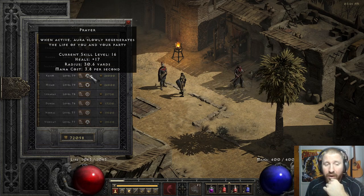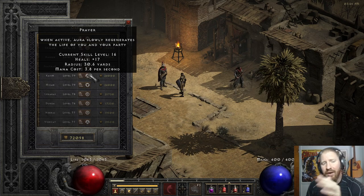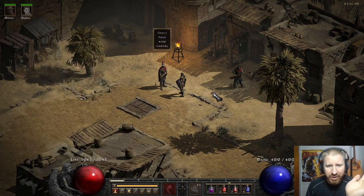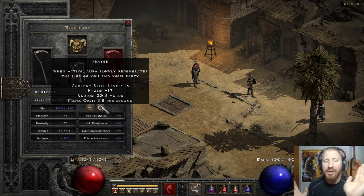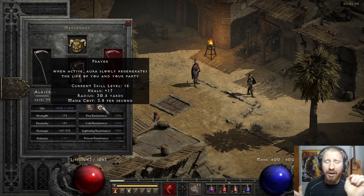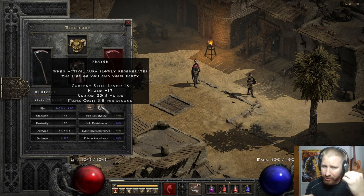And then there's Prayer. Prayer is an aura I don't think is very commonly chosen, however I really like going Prayer initially. My mercenary is still a Prayer mercenary — I just like having some healing from the beginning. When I get to Act 2, I often hire a Prayer mercenary, partly because my mercenary often doesn't have any life leech when I reach Act 2 Normal Mode, and Prayer helps compensate for that.